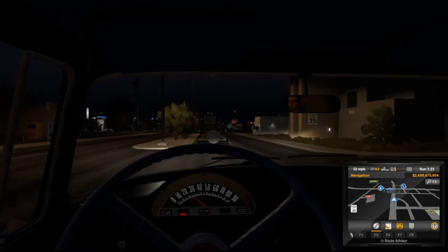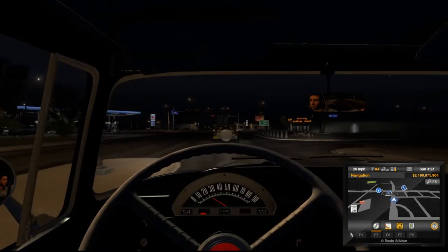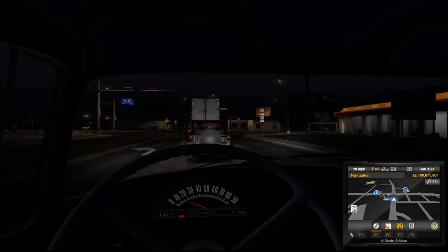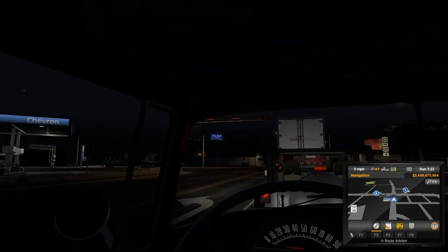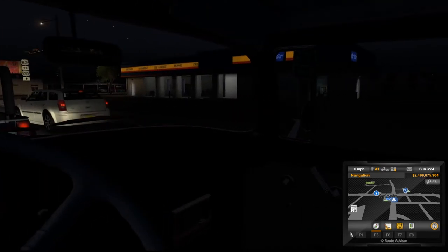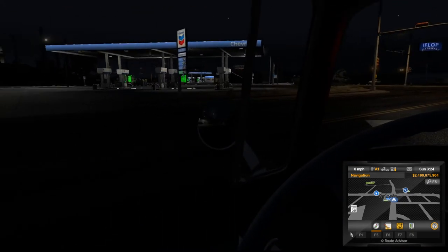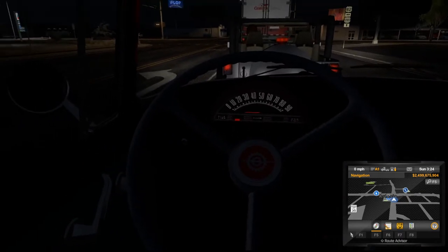If you guys are enjoying the video, make sure you hit that like button, and if you like this old truck let me know down in the comments below. There's also an iHop-style restaurant — I'm calling it iFlop. Here is Artesia. Going straight to Carlsbad next and then we'll backtrack up to Hobbs.